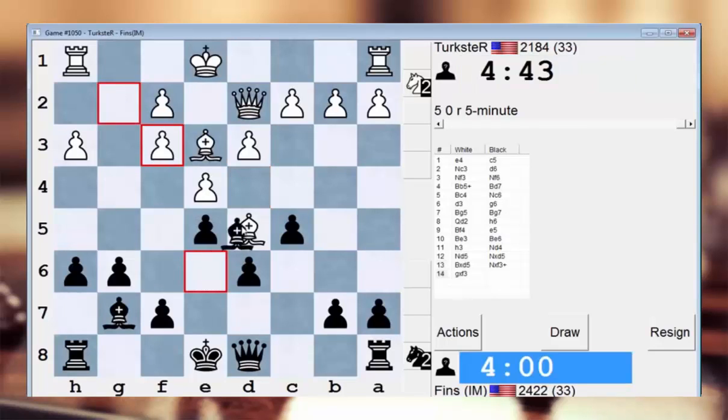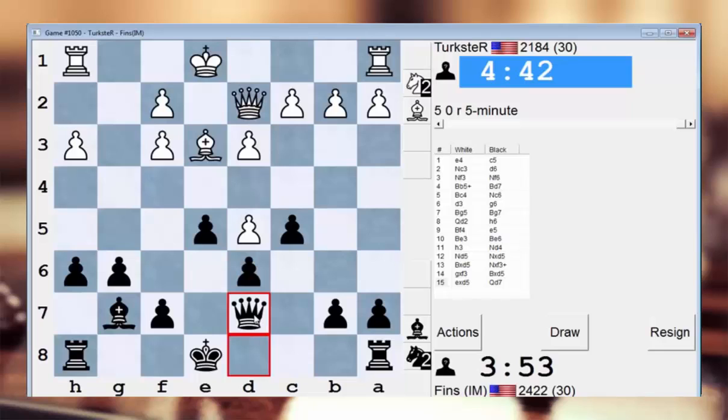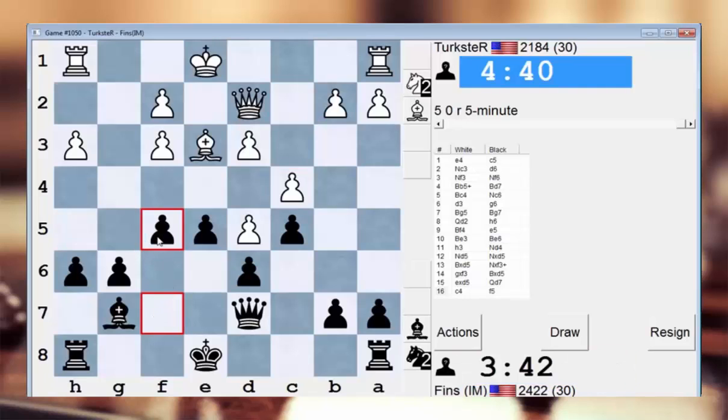I can significantly mess up his pawn structure now — I like the look of that. Maybe even block his bishop out of the game. Let's just go Qd7, preserve some flexibility. I can stick my queen on f5, or I can play for f4. Let's play for f4 — just want to see how he meets this plan.